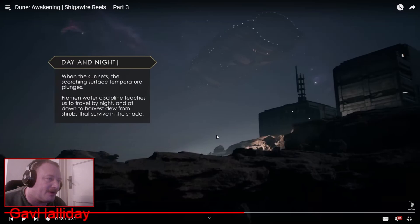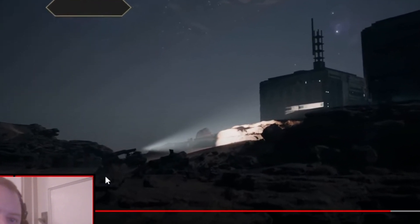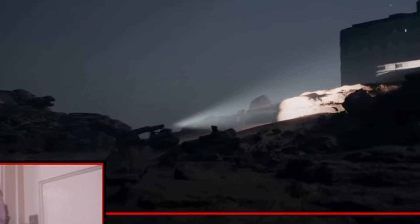Conan Exiles Age of War 3 already has a day and night cycle, so of course this game has it too. When the sun sets, the scorching surface temperature plunges — so a lot of your gameplay you might want to do during the night, which is the opposite of most games. Fremen Water Discipline teaches us to travel by night and at dawn to harvest dew from shrubs that survive in the shade. So travel at night, hide in the shade during the day. You can also see the four-man ground car at the bottom with a headlight on the front for night-time use, plus some building pieces.